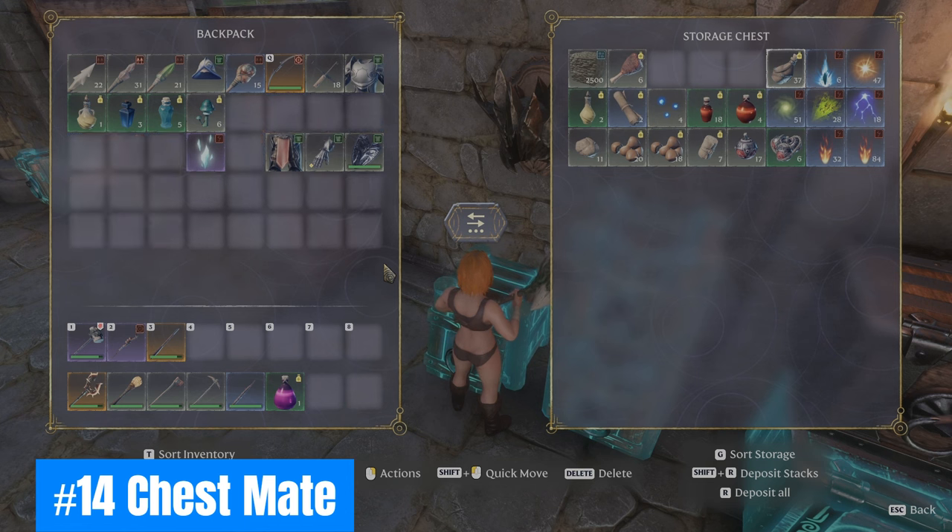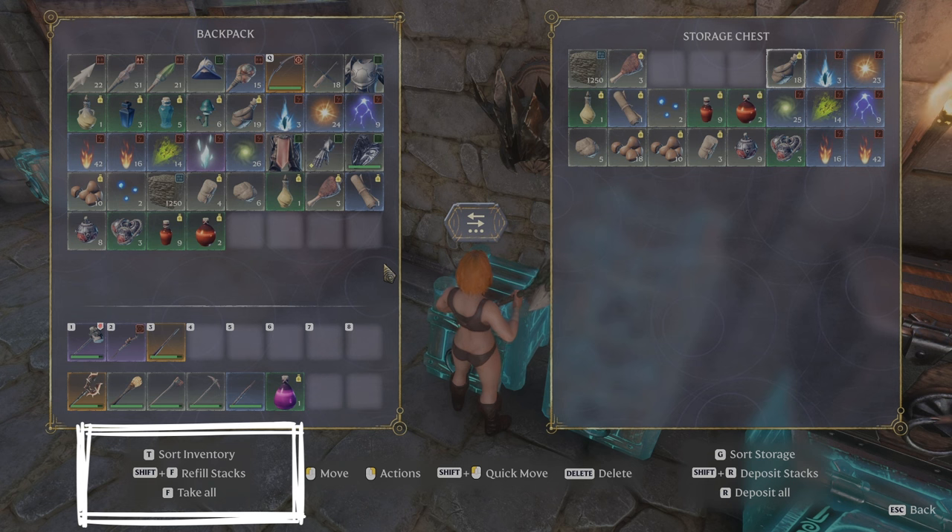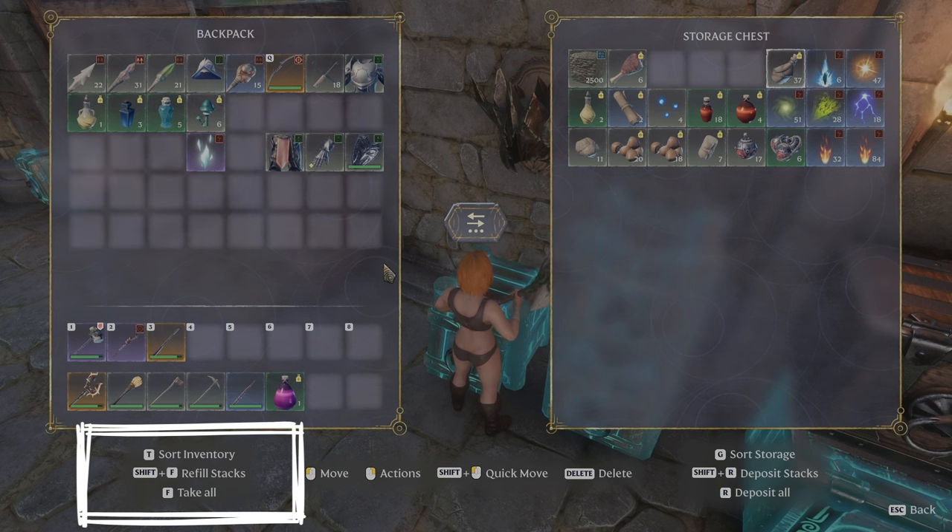Fourteen: Chest Mate. Using Shift plus R will bulk deposit resources already stored inside a chest from your inventory. This is a major time saver and will keep you organized.